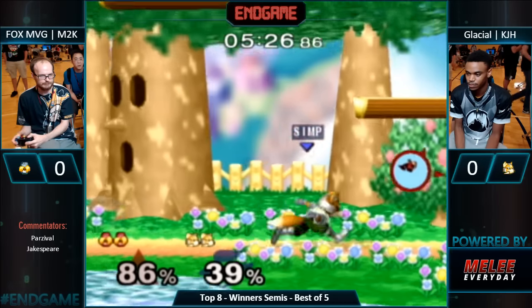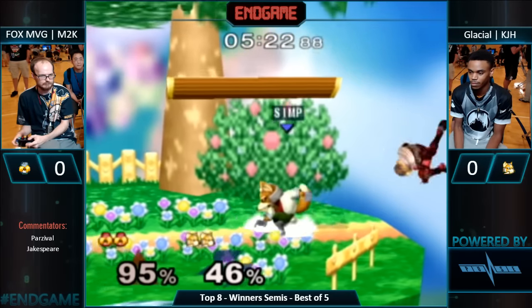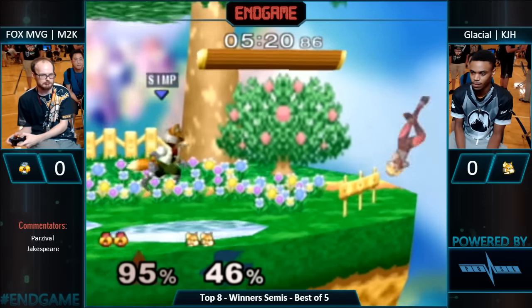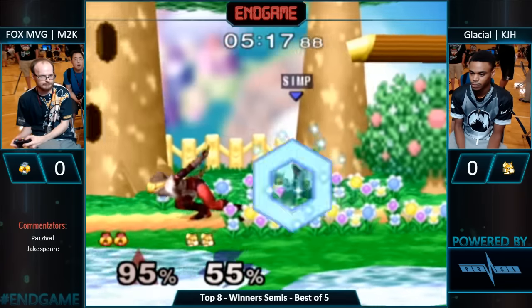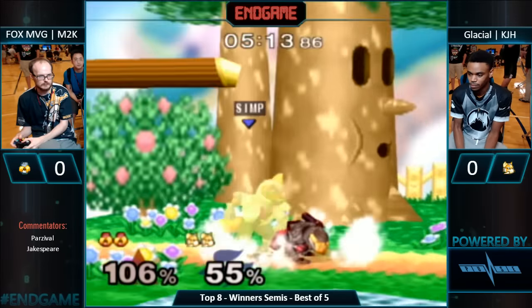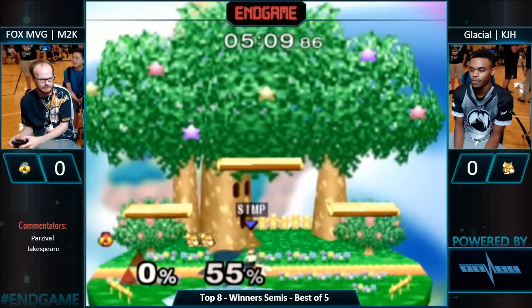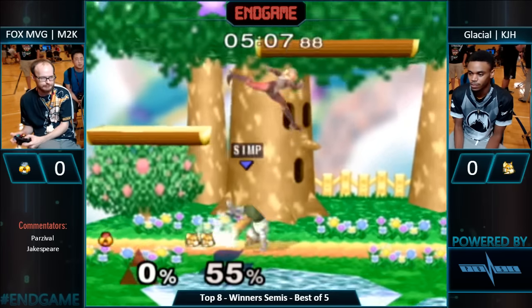He's catching all of M2K's run-ins. We've seen these YOLO grabs and YOLO dash attacks and we think they're sick, but the honest story is that he's missed a lot of those same grabs and dash attacks being forced out of the corner. Look at him — he's just crouching in center, can't do anything. He baired and clashed with the up-air. Goodness gracious — that was so crazy. Holy Moses, KJH is back in the lead again.